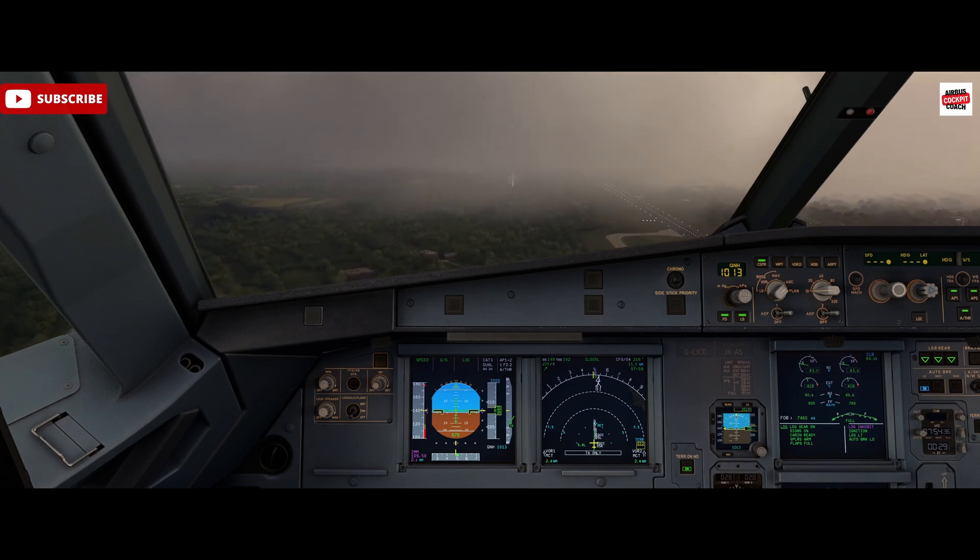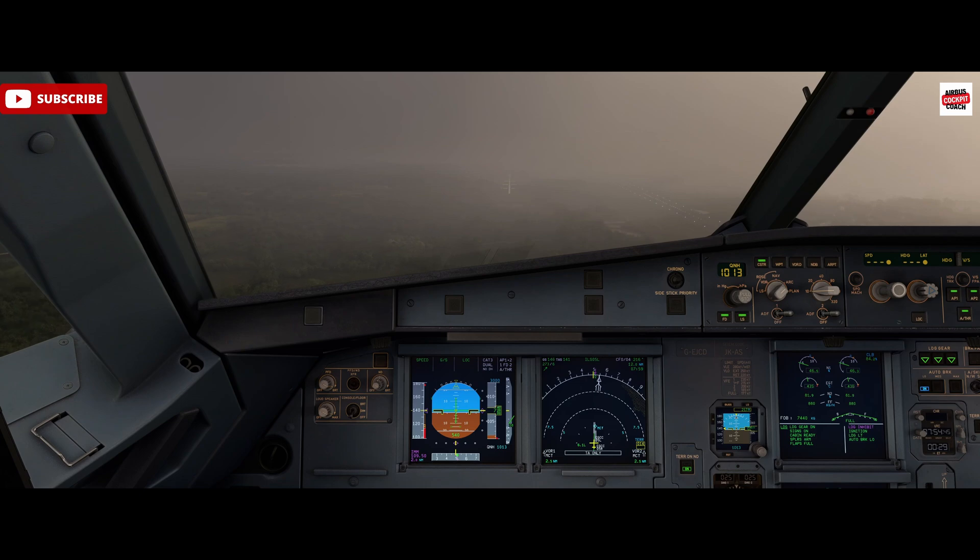700 feet - we have flight management guidance computer data lock, so we are locking the course, frequency and performance page. We have landing inhibits there on the upper ECAM. 500 feet - stable call. 350 feet - we are looking for 'land green' here on the FMA, and there we go - land green, we have it. Keeping an eye out to ensure there is no red autopilot lights.